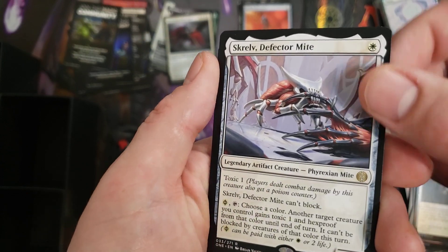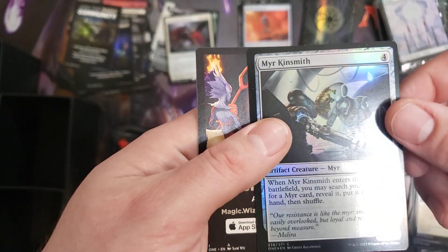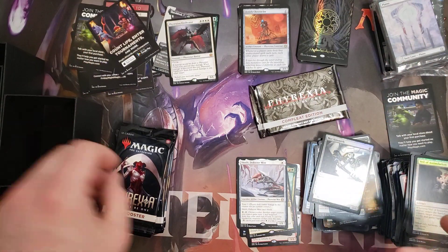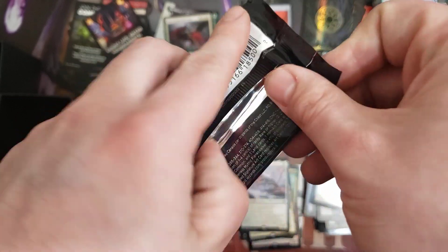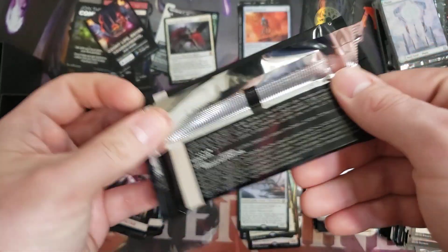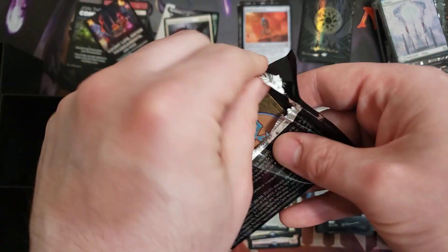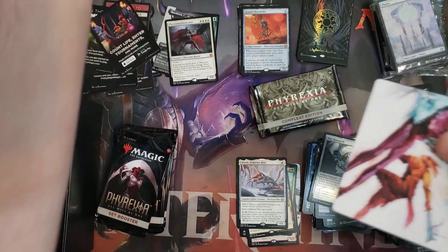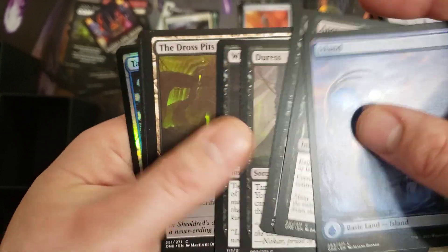Hey, we got another Skrelv, but this time in his normal wireframe — really good, a really good Toxic card. The fact that it gives Hexproof and essentially Unblockable makes it really strong in limited and in constructed. You can combo it off especially in constructed with double-strike creatures — there's a double-strike Toxic creature that it's really good with, and just some double-strike creatures make it very easy to poison your opponent out real quick, unblocked at that.